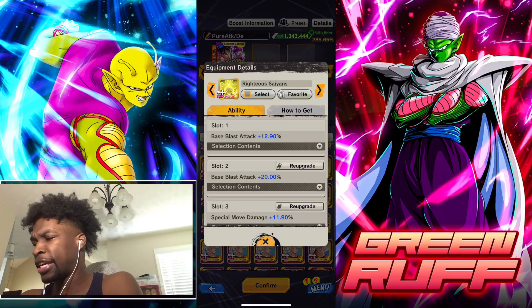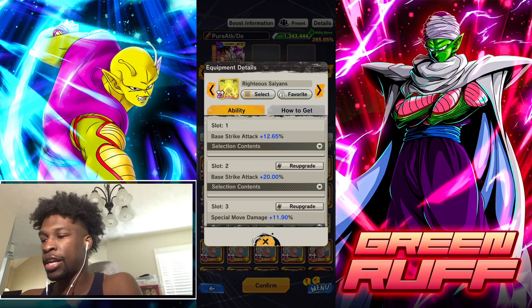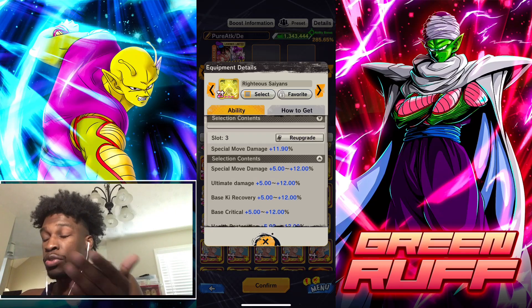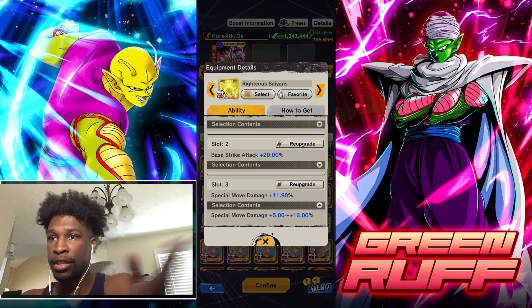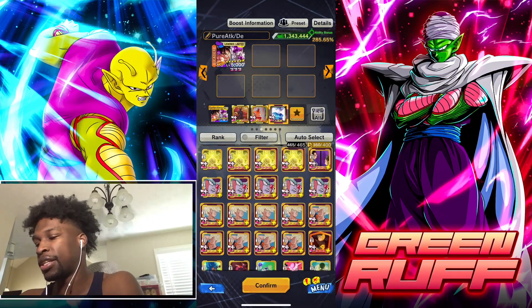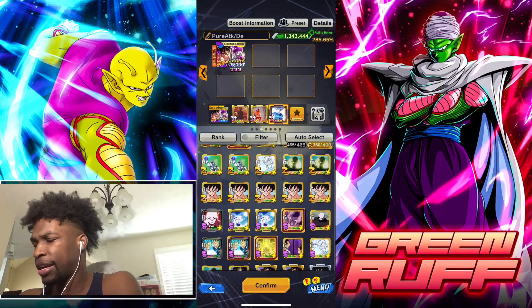An alternative equipment called 'Right to Sand' is also pretty solid — slot one to slot two gets you up to 33% strike attack, and slot three gives up to 12 special move damage. It doesn't compete with the three awakened equipment pieces, but if you don't want to farm awakening equipment — which has terrible RNG — you can settle for this, and it's still pretty solid.